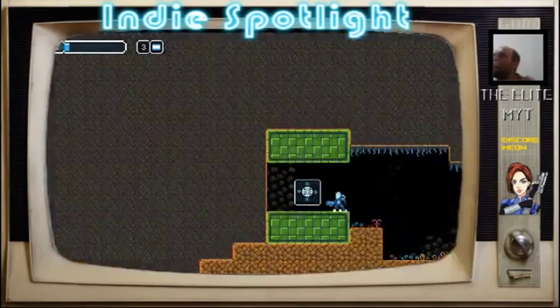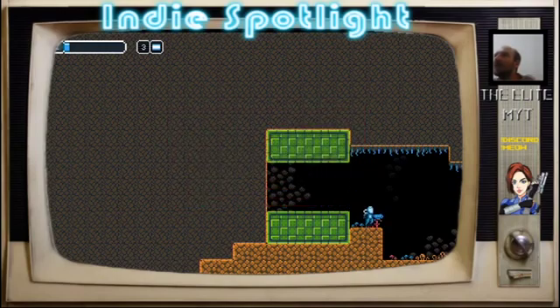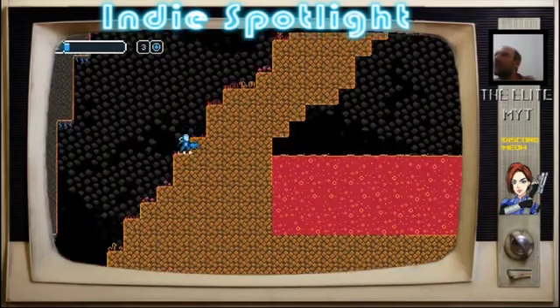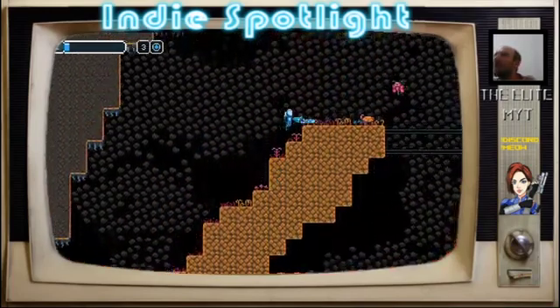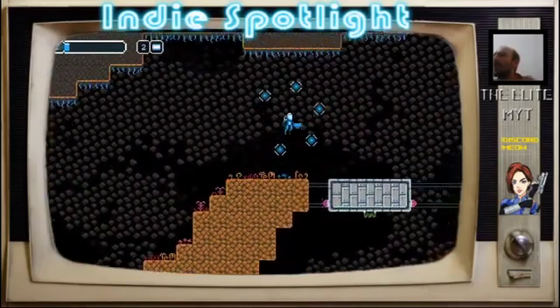We have an upgrade! Energy shield — launches blobs of pure energy to protect the user and harm any enemies that come near. Uses ammunition. How do we change? Okay — exporting changes. Does it use the same ammunition or different? Well, I guess we'll soon see. Uses the same ammunition.